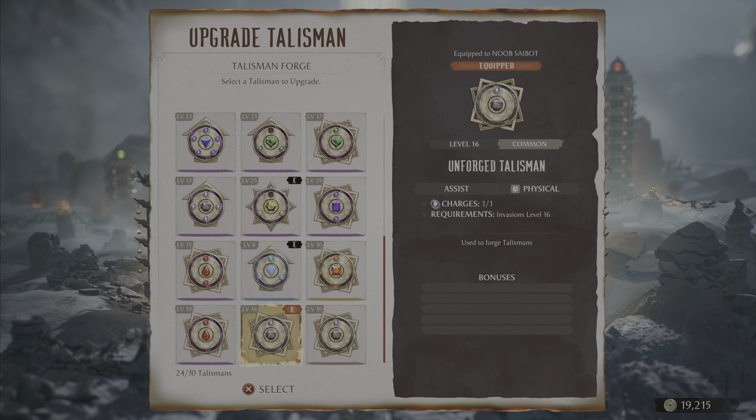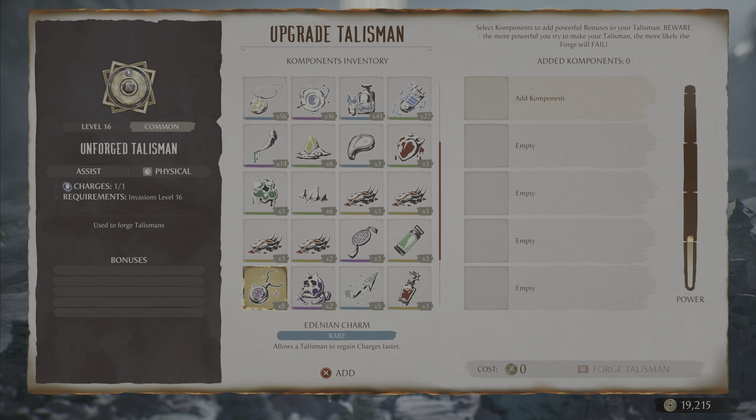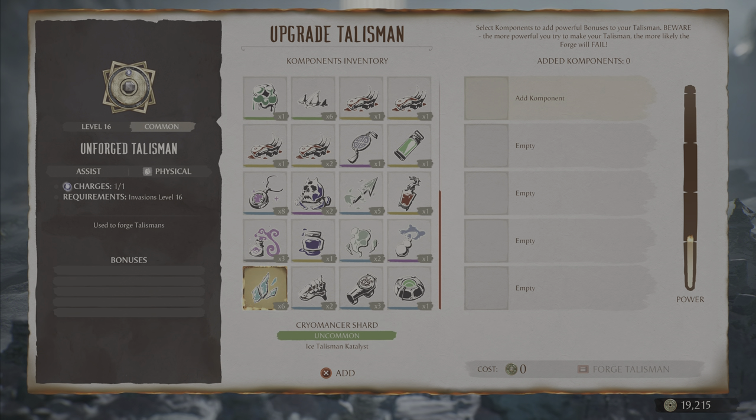I'm just going to have a quick go in the forge and show you exactly what you need to do. As with other seasons, you will need to go through invasions and collect components, but in season 8 there are some new components such as vampire heart or acid talisman catalyst. These catalysts are used along with other new items such as a cryomancer shard or an oztek bouldren.